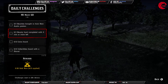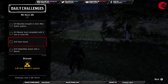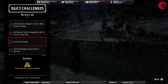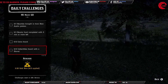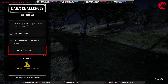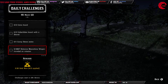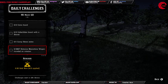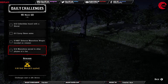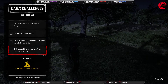One bounty hunt completed with three minutes or more left, two coins found, two collectibles found with a shovel, and 4827 distance traveled on a moonshine wagon during a mission — that will be very easy if you do two or three moonshine missions. Also, serve four moonshine to other players at the bar.